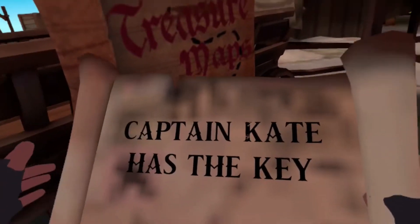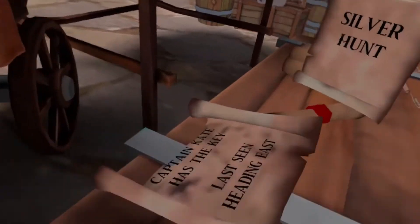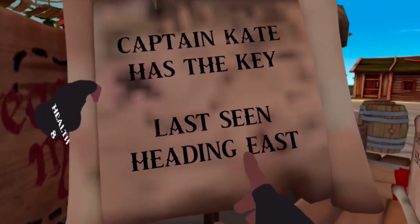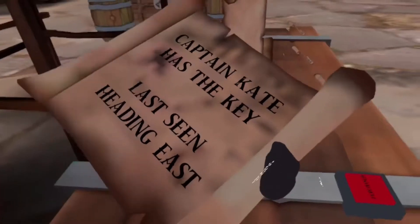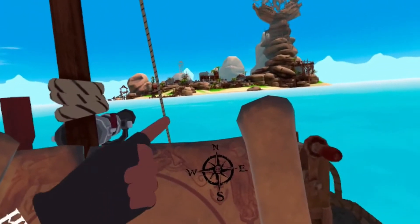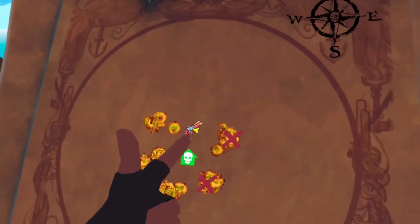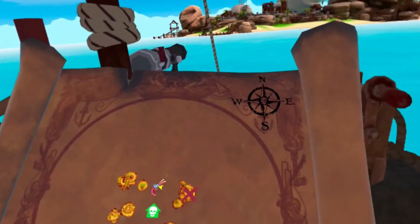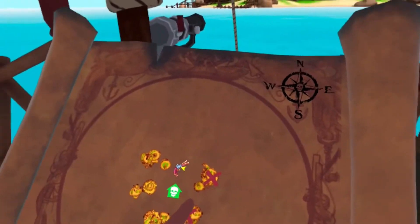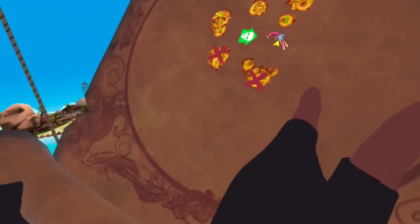Captain Kate has the key. Last seen heading east. Okay, let's keep this. So my map has north, east, south, and west. I think this is me — probably, yeah. And so east is over there. To the left of this, because it's like this — I'm basically facing that way, so I have to go over here. It's over in that island area.